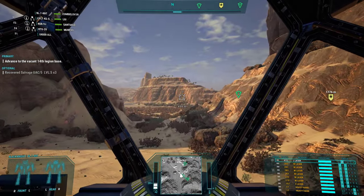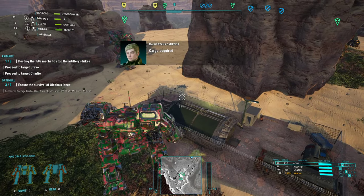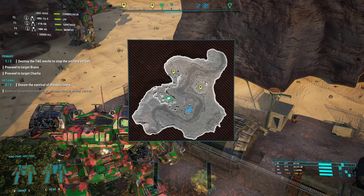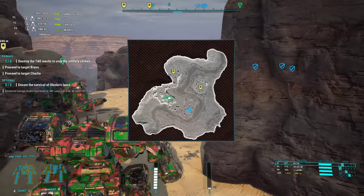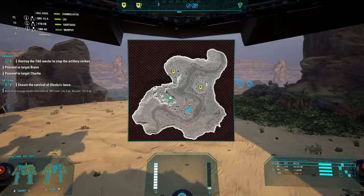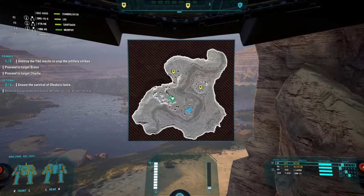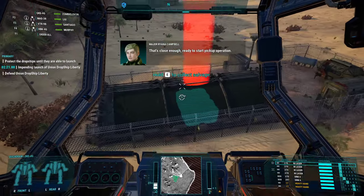Here we are at mission six. Cargo acquired: four heat sinks, six medium pulse lasers, and six medium lasers. I had this one before - got it in the campaign. It's up on the hill over to the left, fairly easy to find. You will be engaged while you're getting it so just be careful, but it's a good one with double heat sinks and quite a few weapon systems - six in total.